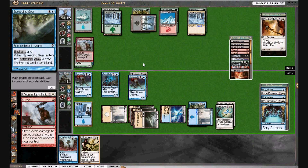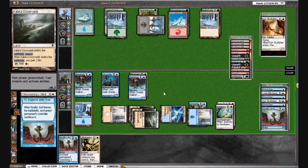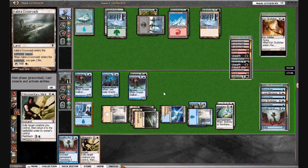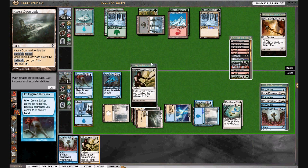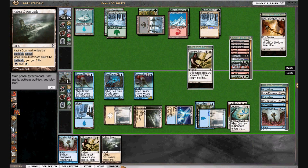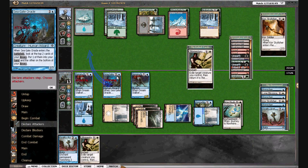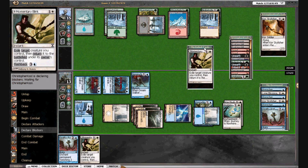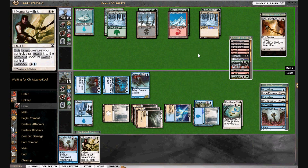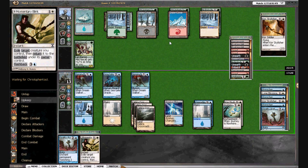We can just start clocking him. He's going to Scred his own guy, which gets rid of the Reality Acid. Now I can return the Kabira Crossroads or the Spreading Seas — do we want to get a land or get the life? I think we'll get the life; I really like playing super safe, trying to make sure we don't die to any crazy amount of reach. There goes one of the Reality Acids. We do have another one, and he comes out with a Wild Nacatl — we can also blow that up.